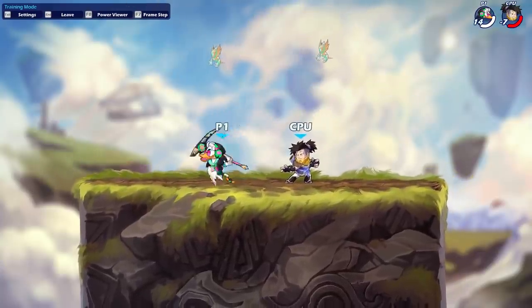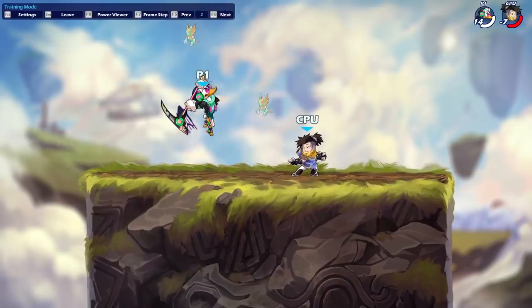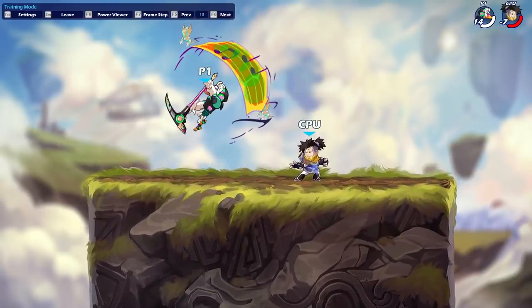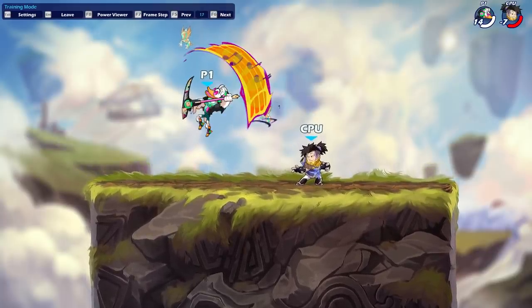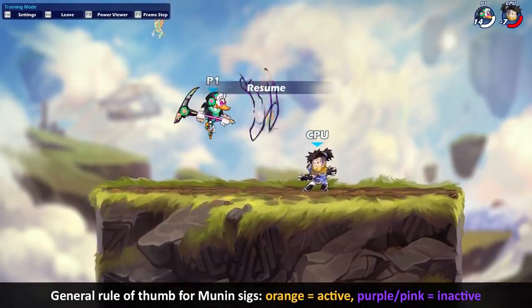Her Scythe NSig, although it looks very similar to Mordex's, actually works quite differently. You can tell it probably specializes in upward dodges because of this upward hit, but it actually has a couple unique properties because of these long active frames. For the entire duration of this orange section, the hitbox is active.